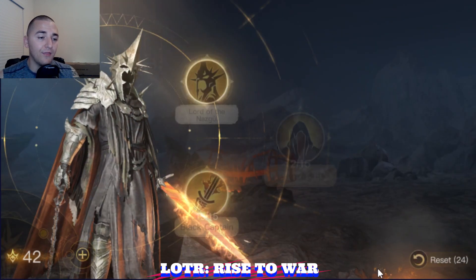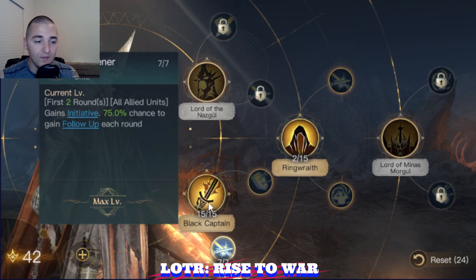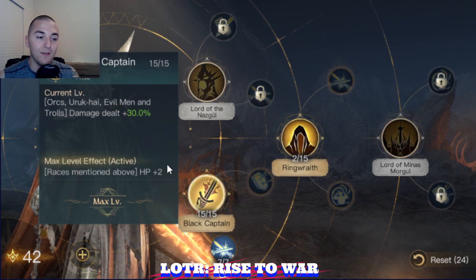His first 30 skill points are going to look like this. I'm going to be maximizing out Black Captain, then I'm going to maximize Convener. These two are going to be maximized together — it'll be 2-1, 2-1 until they're maxed out.